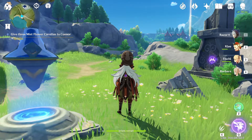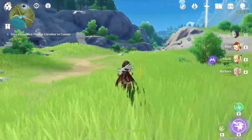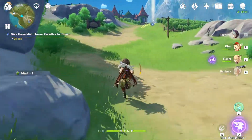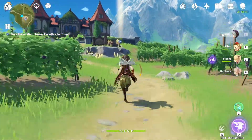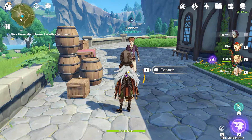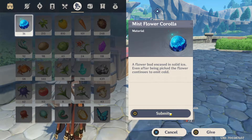After you've teleported over here — I'll just use the Statue of the Seven — I'm going to walk this path and we are going to come across Connor. He's located right over here, so I'm just going to enter, skip through the dialogue, and in total we have to give him three of them.